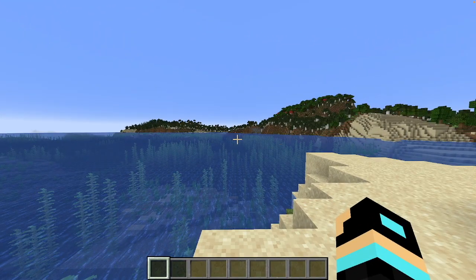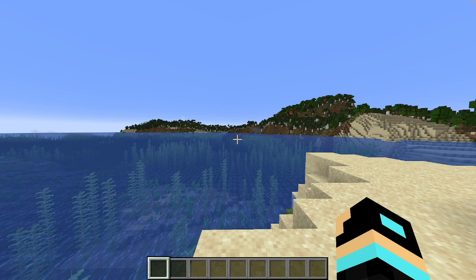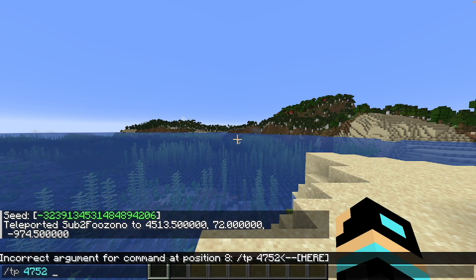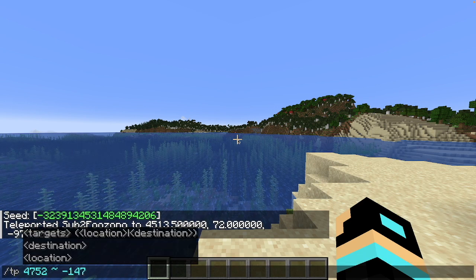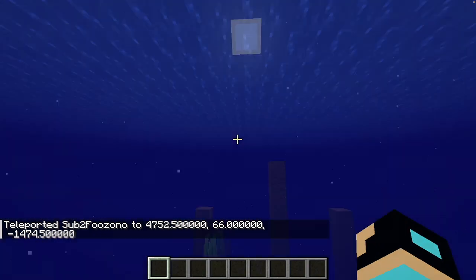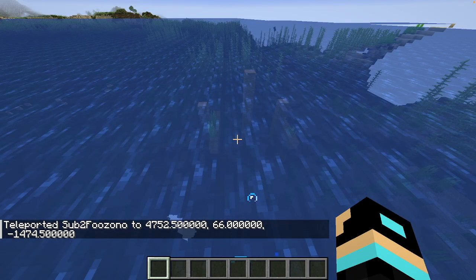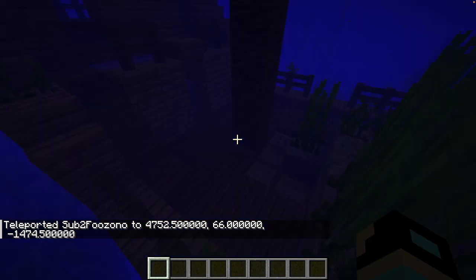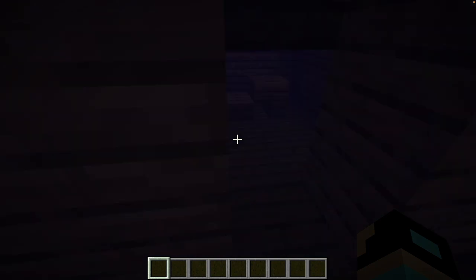Now you can travel to the shipwreck, or since I'm in creative, I can just do /tp 4752 ~ negative 1475. I don't really care about the Y axis so I'm just putting a tilde. And when we hit enter — are we near a shipwreck? Yes, we are! We're right next to one. I didn't do the exact coordinates, but the approximate coordinates got us right to the shipwreck.